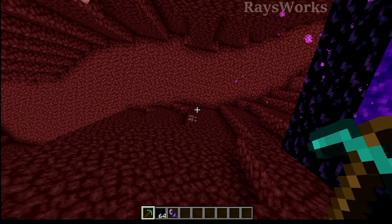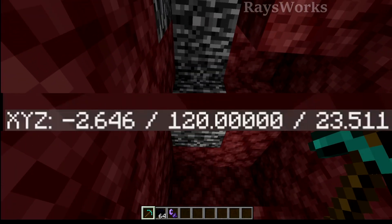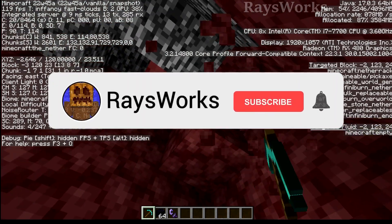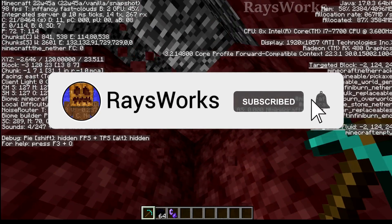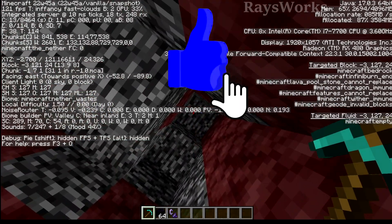First you want to come over here to the nether dimension, and then you want to dig your way up so you get up to the bedrock level in the ceiling. This starts at Y level 120. Continue flossing the blocks between the bedrock until you find an area that takes you all the way up to the very top layer.